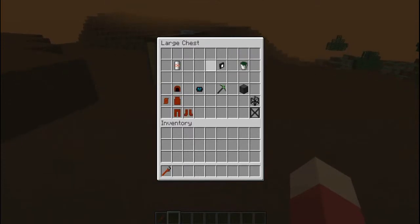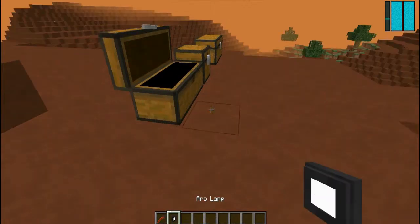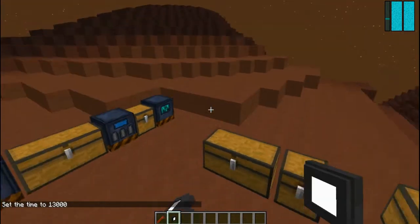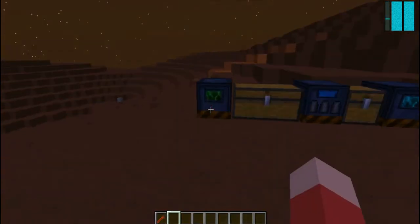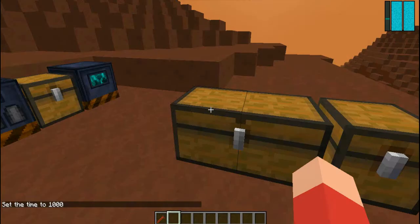This is an Arc Lamp, which is basically a super advanced lighting system. It's very bright and illuminates quite a large area. To craft it you're going to need some compressed material, glowstone, and a battery in the middle. Let me set it to night — and as you can tell, it lit up quite a big area. It's definitely a useful tool.